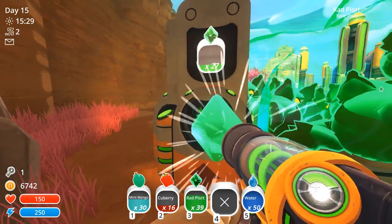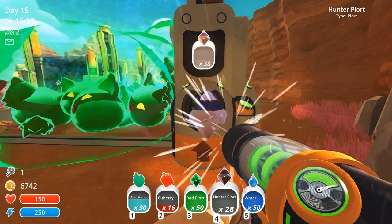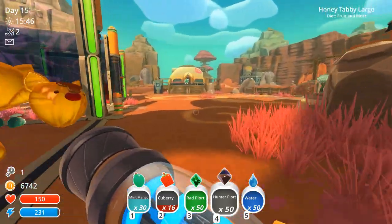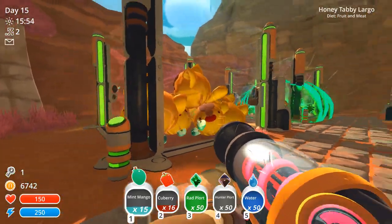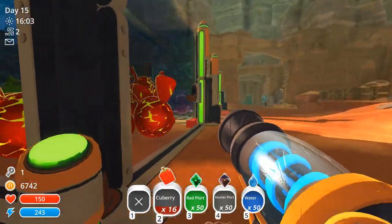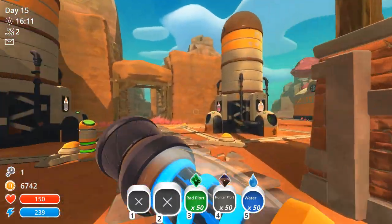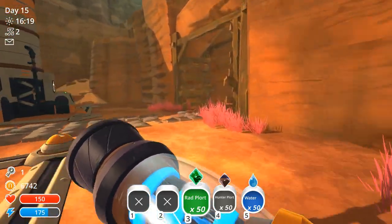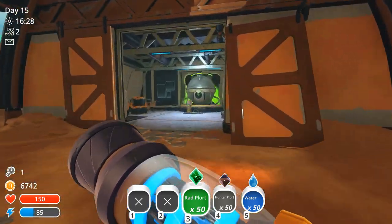The rad plorts I'll use for money. But the hunter plorts - now that I realize I need them for a specific recipe, I'm going to turn those into the refinery. I'm always producing them anyway. Let me bank both the rad and hunter plorts just to make sure we're safe. I'll swing by, get my onions and carrots, store them, and check my chickens. Then I should first put my pumps down.